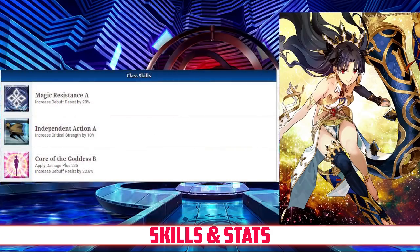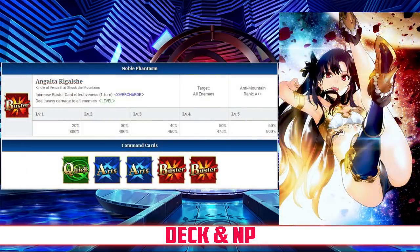Taking a look at her passives: she has Magic Resistance rank A, which increases her debuff resist by 20%; Independent Action rank A, which increases her crit strength by 10%; and Core of the Goddess rank B, which applies damage plus 225 and increases her debuff resist by 22.5%.